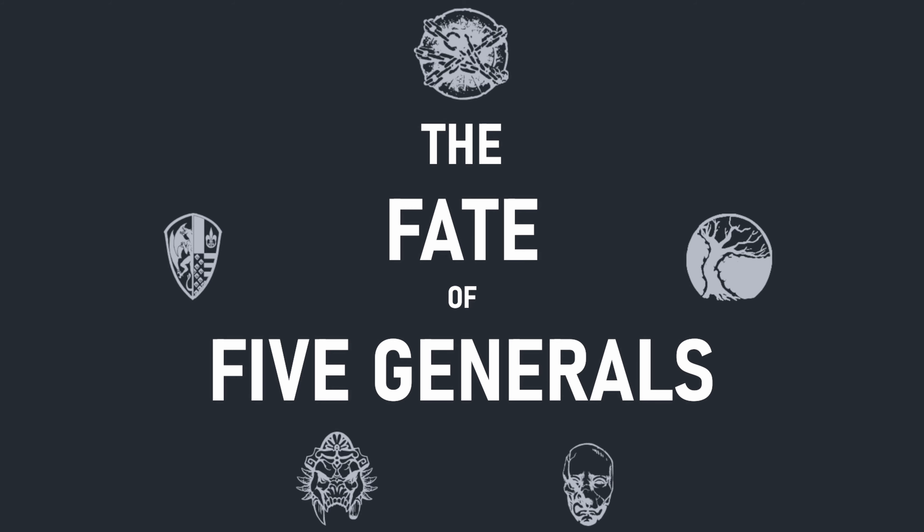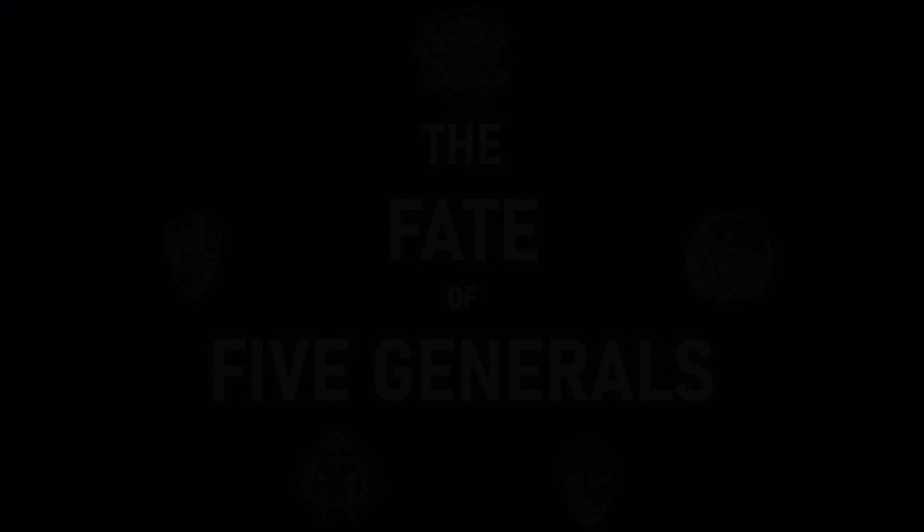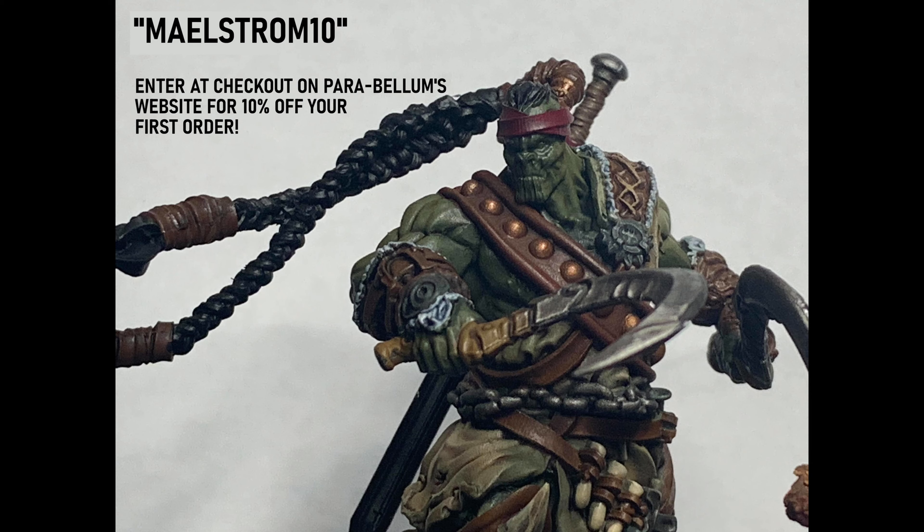Our 600-point games are finished and the 1,000-point game segment is underway. Check out the playlist in the top right corner of the video if you're interested in catching up on any of the past action that you might have missed. Enter the Maelstrom has partnered with Parabellum War Games in their affiliate program. When you place your next order on Parabellum's website, simply click the discount code option at checkout and enter maelstrom10. This will give you a 10% discount off the order and assist the channel. It will go a long way to helping us make more Conquest content in the future.